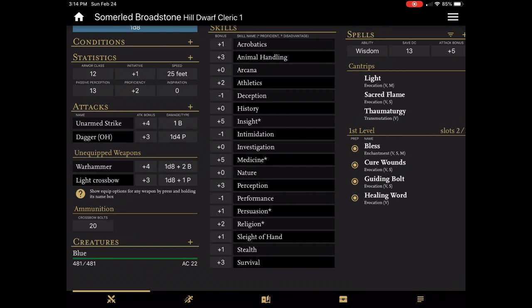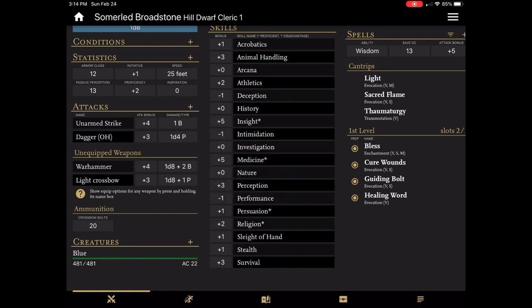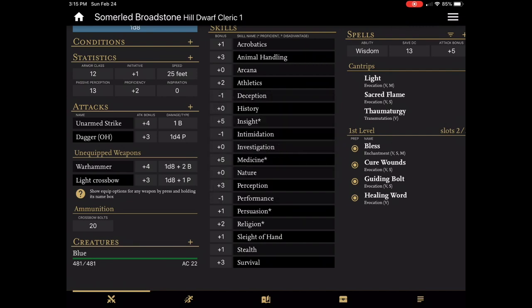The other thing to be aware of is that these skill entries link to descriptions of the skills. So if you're not 100% sure what the difference is between perception and investigation, you can read through those. It's just a nice way to get a quick reminder while you're playing as to what a skill is for.